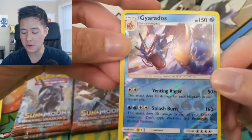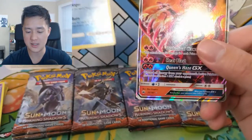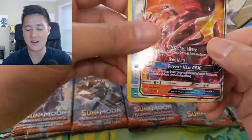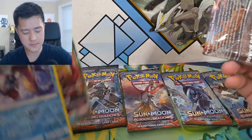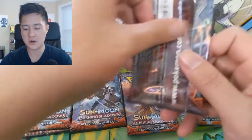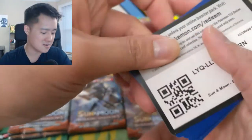Pretty good pull right here in the reverse Gyarados - as far as Gyarados arts go, this has got to be among one of the better ones. And then - oh! It's Lusamine! I saw shiny and then I saw fire and I thought it was the Charizard. Very solid pack right there. Lusamine deserves to be on the backdrop.